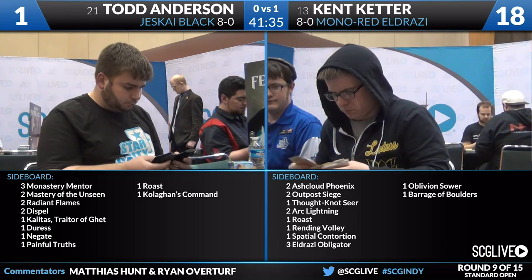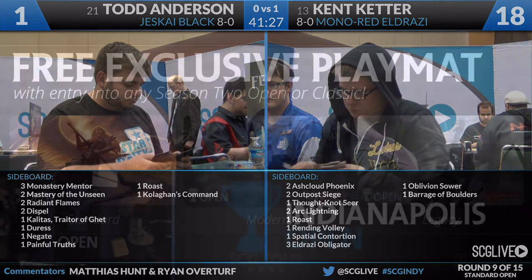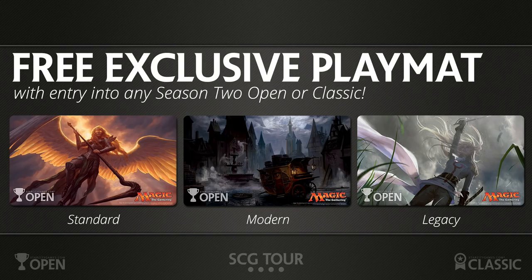We're nearing the end of Season 1 here — we see both these players on the leaderboard. For Season 2, we're happy to announce that we have our playmats picked out for all of our Open Series events. If you make your way out to a Season 2 Open or Classic, you get an exclusive playmat based on the format of the event you enter. We have staples from Innistrad for each format: in Standard, Sigarda, Heron's Grace — one of the new angels out of Shadows over Innistrad. For Modern, Ghost Quarter. For Legacy, Thalia, Guardian of Thraben — the 2/1 that's become a mainstay in Death and Taxes. This begins at the Columbus Open on April 16th and runs through mid-August at our Syracuse Open.